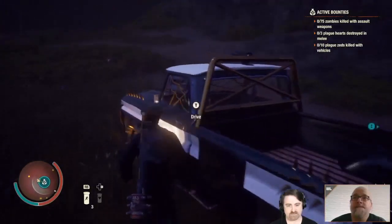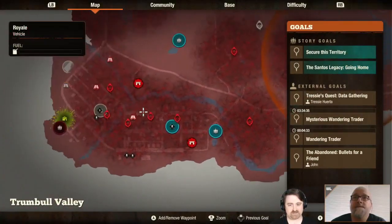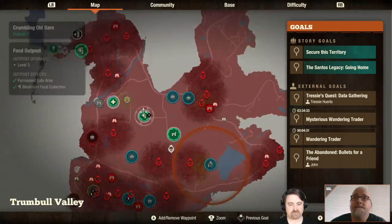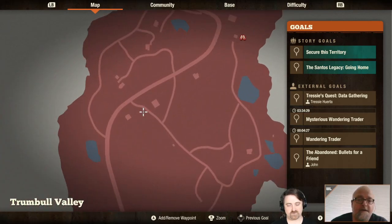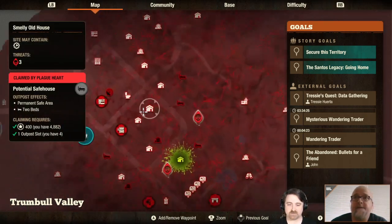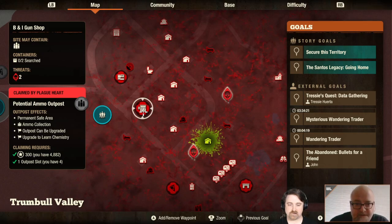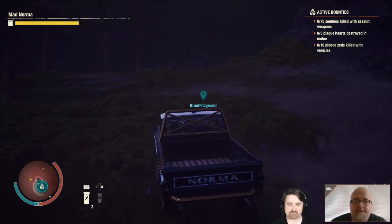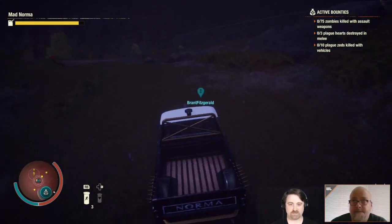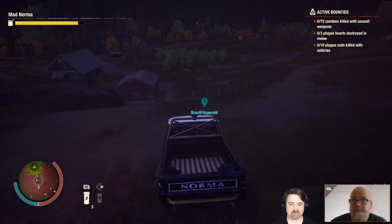Brandt, do you want to try to clear out a place where we know there are two hearts we have to kill? Or do you want to try and go north toward Mount Tanner and get one of those? I am just along for the ride. I'm here to throw myself in front of zombies to protect my friend Joe. So I guess we're going to go to Marshall. I guess that's what that means.